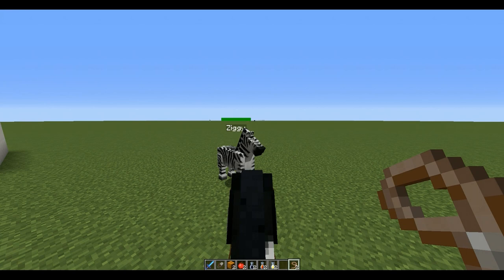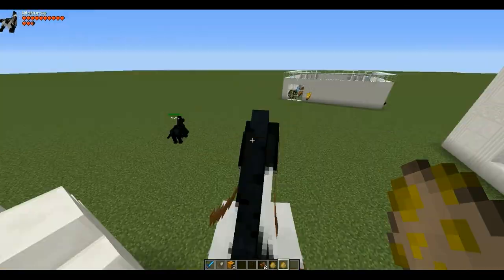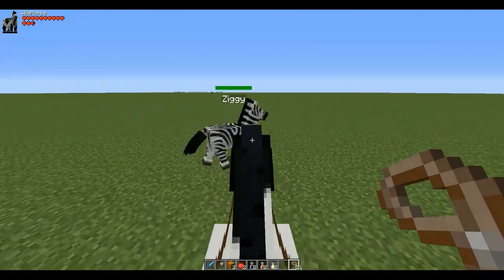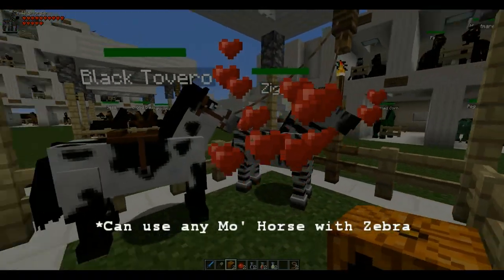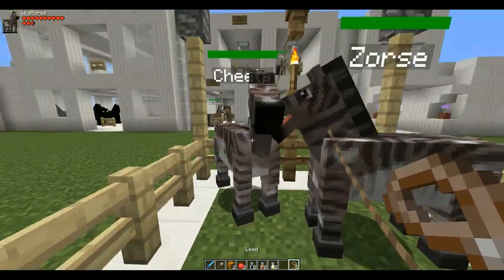Now we're going from the cow horse to the fairy. What you're going to need is the wild horse egg — chuck it down, grab an apple, and call it whatever you want. Pull them into a breeding pen and give them both pumpkins. The cow horse and the zebra together will give you zorses, and you only need two of these to get the fairy horse.